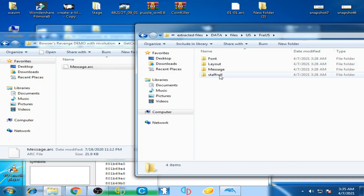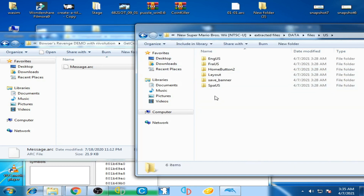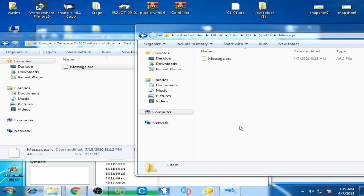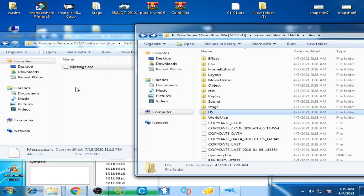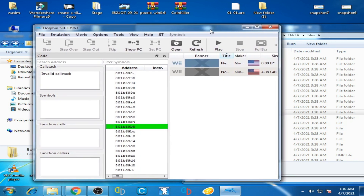Go to the US folder, go to English US, go to Message, and paste here — Copy and Replace. Then paste here — Copy and Replace. Go back and go to Spanish US, go to Message, and paste here — Copy and Replace. Go back, and it's done. Now guys you can easily play Bowser's Revenge Demo on Dolphin Emulator. Click Refresh and double-click to play the game.